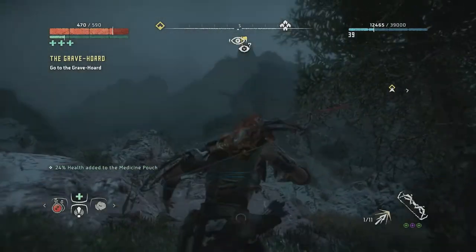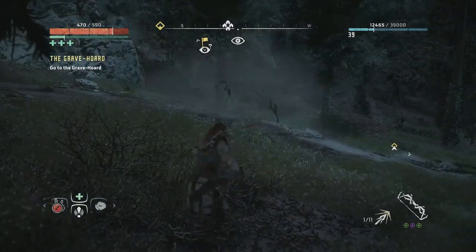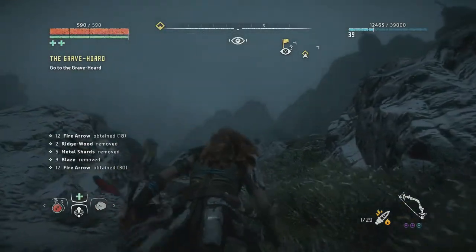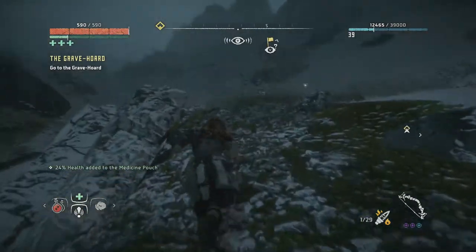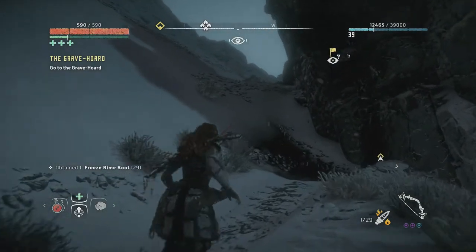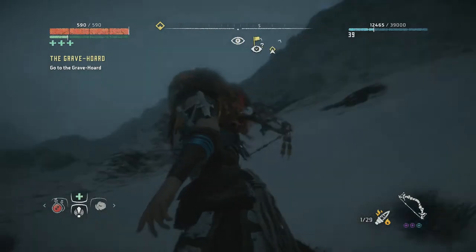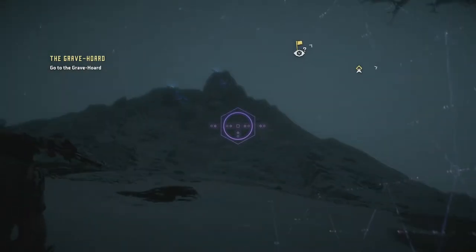Grab some medicine on the way — whoa, some Glinthawks up there! Stupid Glinthawks. I hate Glinthawks, but we're going up. Glinthawks don't like fire, so let's prepare some fire arrows and heal to max. This is a pretty cool effect — it really feels like that's way up there. The snow and mist effect is pretty neat. The path goes up — how do I get up there? According to the map, we're at the end of the path, but the vantage has to be on top.